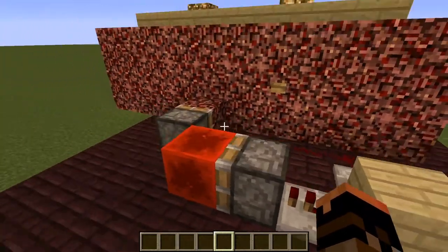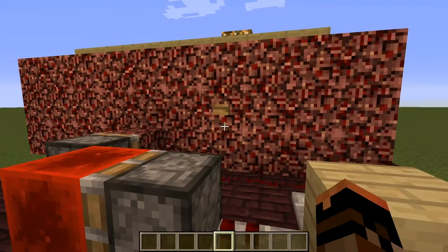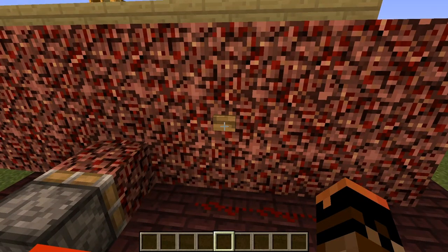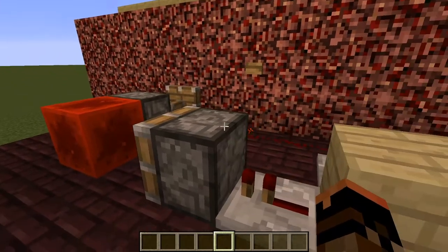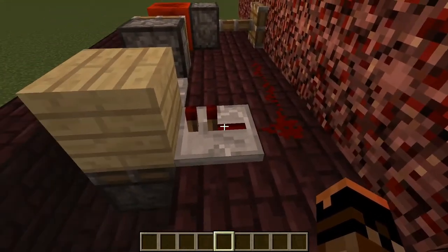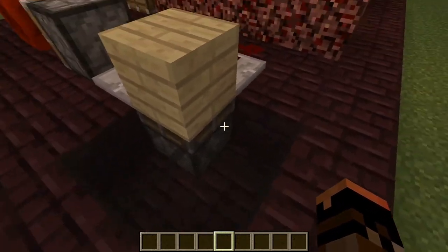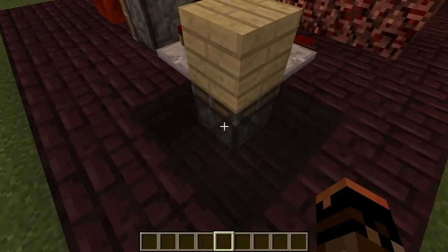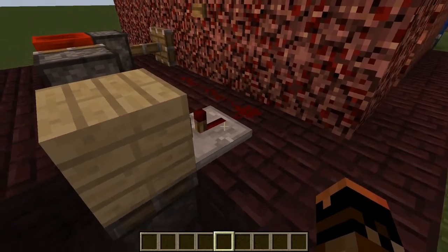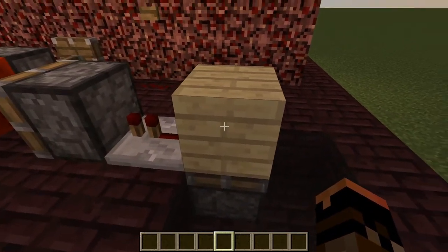This is basically a T flip-flop. There's a button on the other side and this button mimics it by powering the other side of the wall. The button powers the redstone, the redstone powers this repeater. I put the glass in the build just so you can see that piston down there — the glass isn't required, but I put it so you can see it.